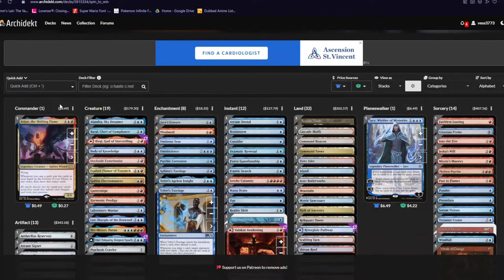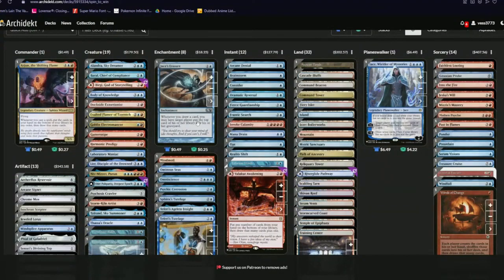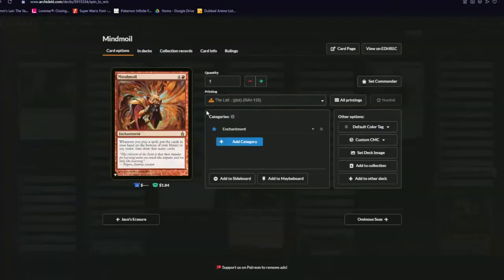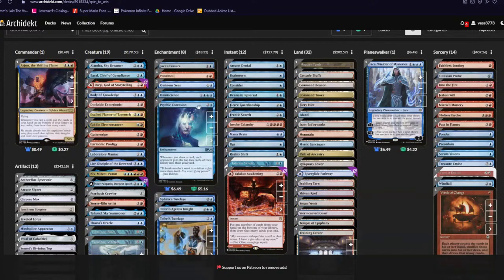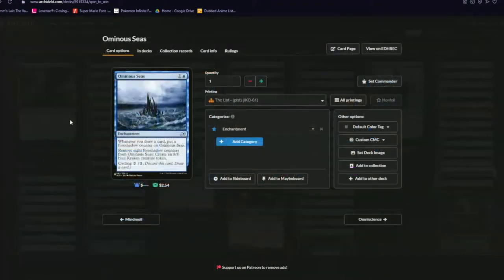We're gonna be using Arjun with things like Jace's Erasure, which makes people mill cards. Mind Moil is basically just a backup plan because it does the exact same thing as Arjun — it literally does the exact same thing but it's an enchantment. Furious Tutelage does the same thing, Sphinx's Tutelage same thing, Psychic Corrosion same thing.